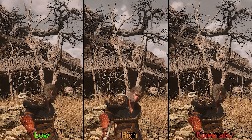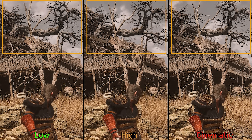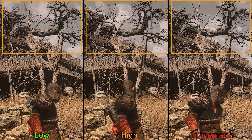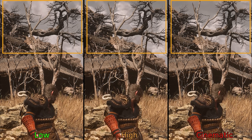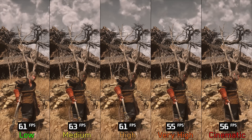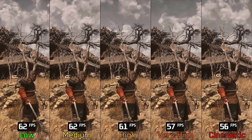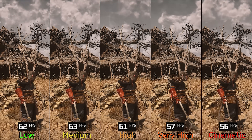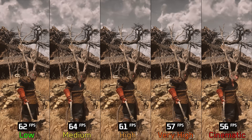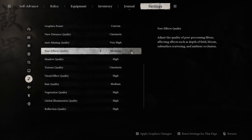In Unreal Engine 5 games, the anti-aliasing setting controls the quality of TSR. In Black Myth, the difference between low, high, and cinematic is subtle, with slightly less flickering at higher options. Performance-wise, there is around 1–2% cost going from low to high, and around 8% going to very high or cinematic. If using TSR, I recommend leaving anti-aliasing at high.